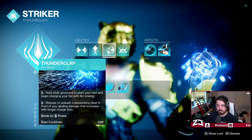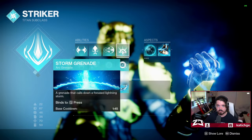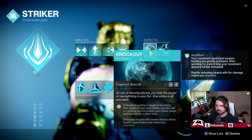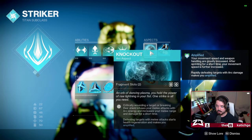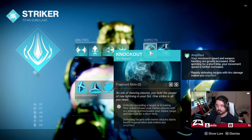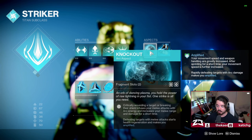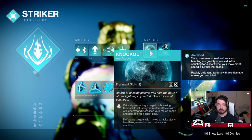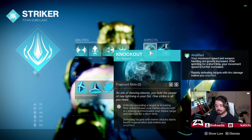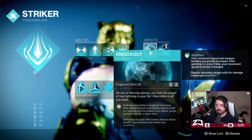I'm using the Thunderclap arc melee and the Storm Grenade. The Storm Grenade is really OP and really good for this build specifically. For Aspects, we are running Knockout — critically wounding a target or breaking their shields infuses your melee attacks with arc energy and increases your melee range and damage for a short time. This is extremely useful because we're going to be using our grenade a lot, and using our grenade will critically wound enemies or pop their shields. It doesn't specify the enemy's shield has to be arc — it's just popping any shield.